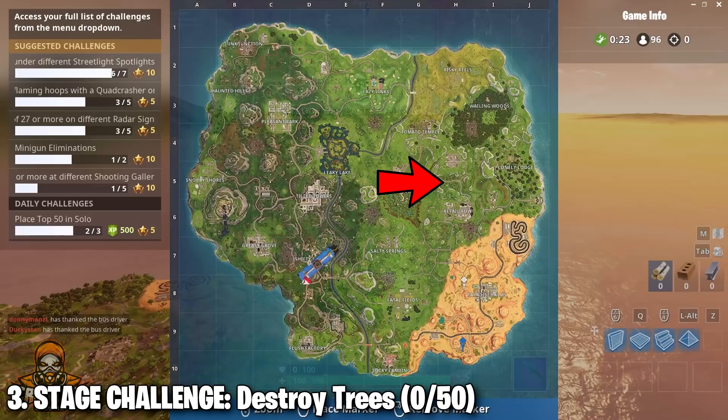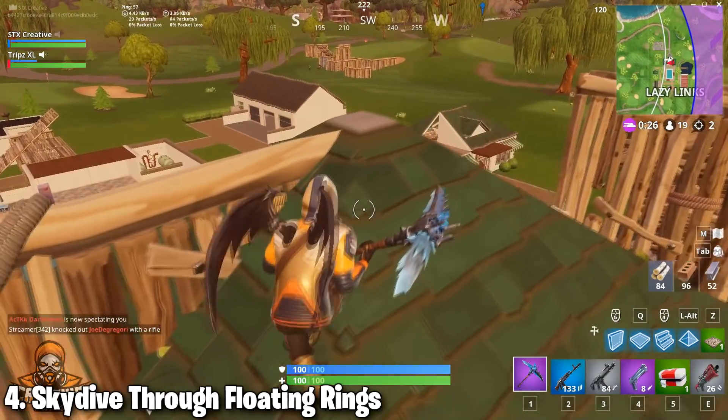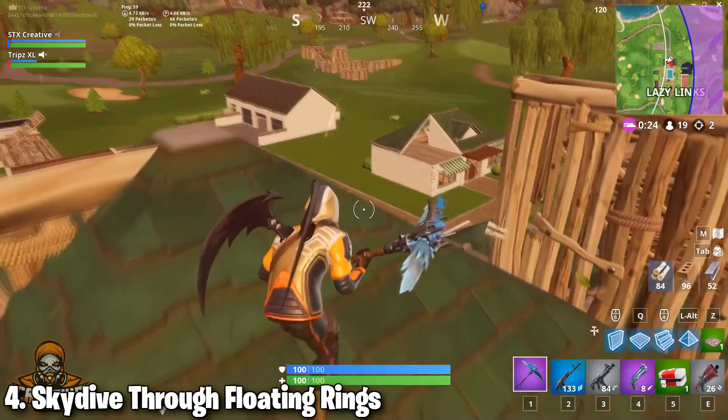Another stage challenge for number three: destroy trees, zero out of 50. Make sure you go to the three locations I marked — right above Retail Row, in between the crates to the right over by the barn, and then go up to Wailing Woods and hack away all the trees you can. That's going to be the easiest way because there are a lot of smaller trees in that area, and it won't take you that long.